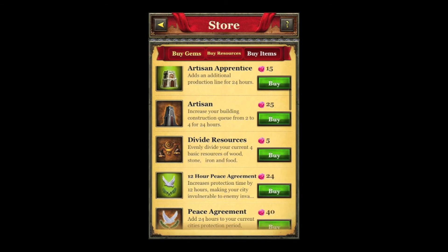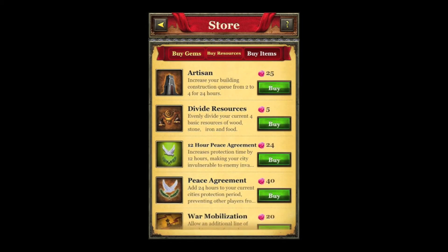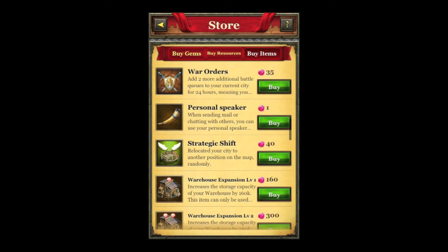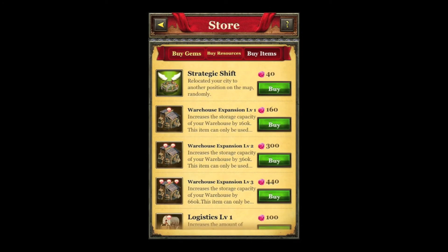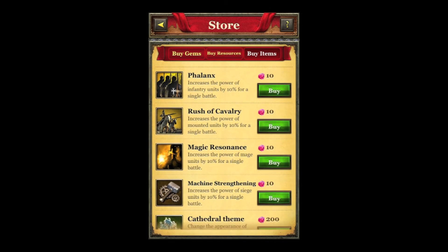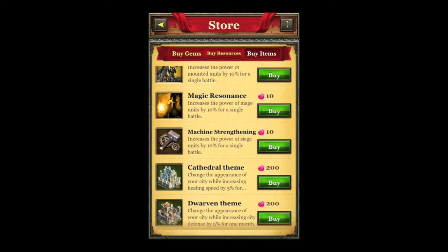Another new item is the Artist and Apprentice, which adds one additional construction queue. There's also War Mobilization, which allows for one additional line of attacking units. Strategic Shift allows you to randomly relocate your city, which is a very common item in most mobile RTS games. Then there are some new infantry boosts: Phalanx which increases infantry units' attack power, Rush of Cavalry which increases the power of mounted units, Magic Resonance which increases the power of Mage units, and Mystrine Strengthening which increases the power of Siege units such as the Battering Ram.